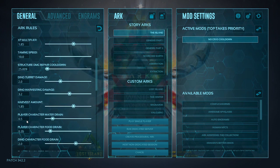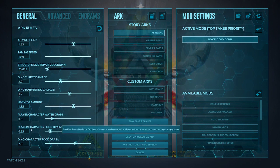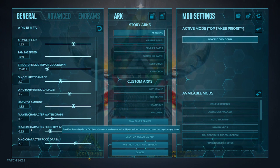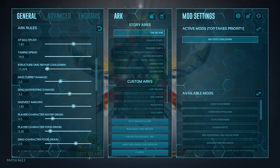Next up, we have player character water drain and food drain. I have water drain set to 0.5, so it's cut in half — you can explore a bit away from rivers and lakes without a water skin or canteen. Same with food, so you don't have to carry an excessive amount. I have food drain set down to 0.35, so you can run off with a stack or two and be good for a while.